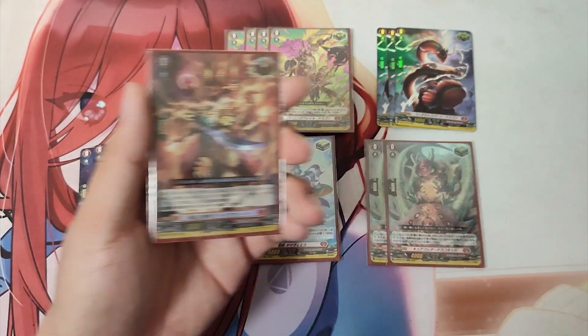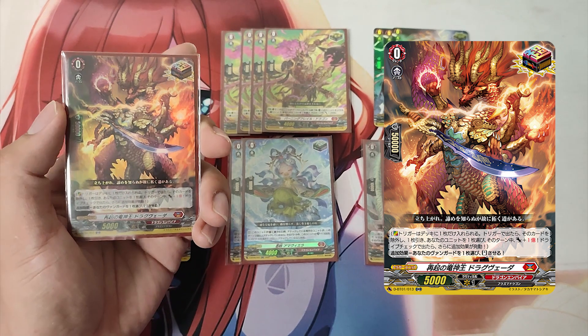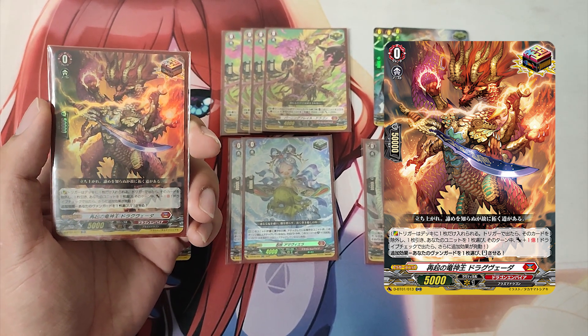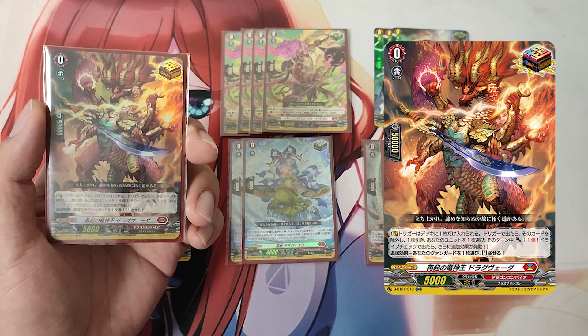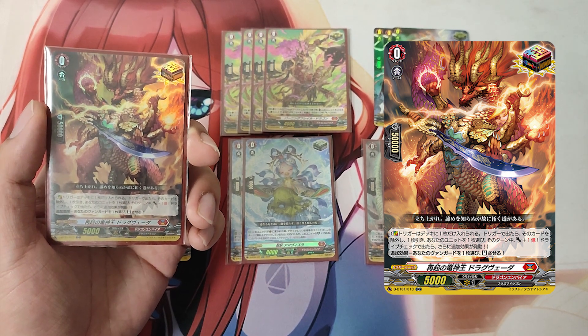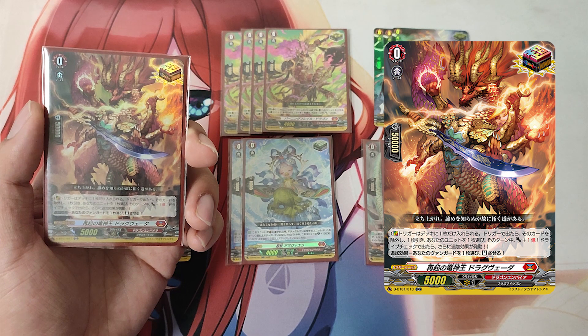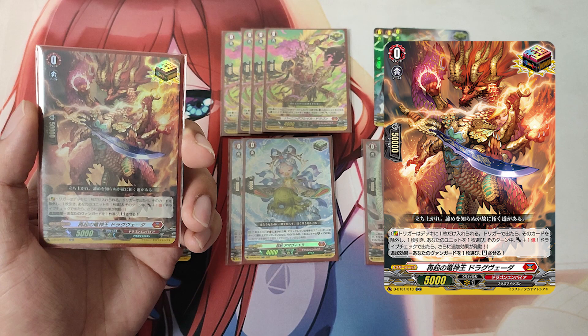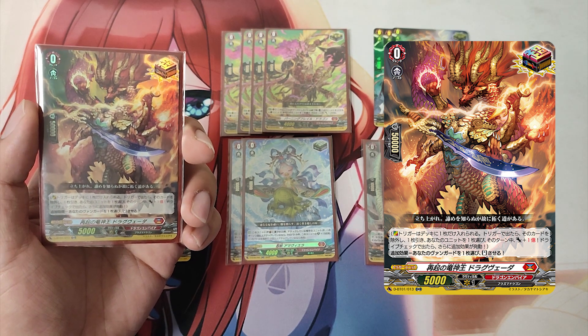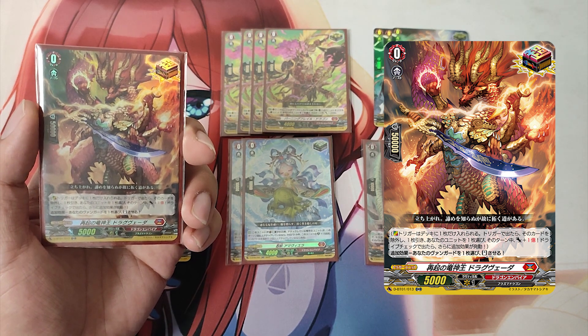The Grade 0, Dragon DD King of Resurgence Drag Vita, over trigger. Skill: You may only have 1 over trigger in a deck. When revealed as a trigger, remove that card, draw a card, choose one of your units and it gets +100 million power until end of turn. If revealed during a drive check, activate its additional effect: choose one of your vanguards and stand it.